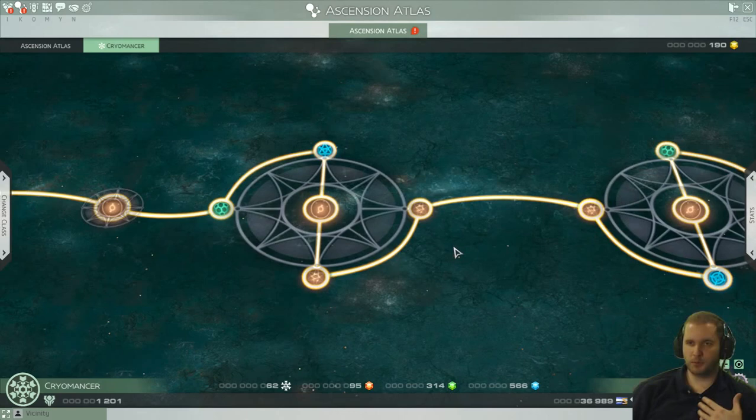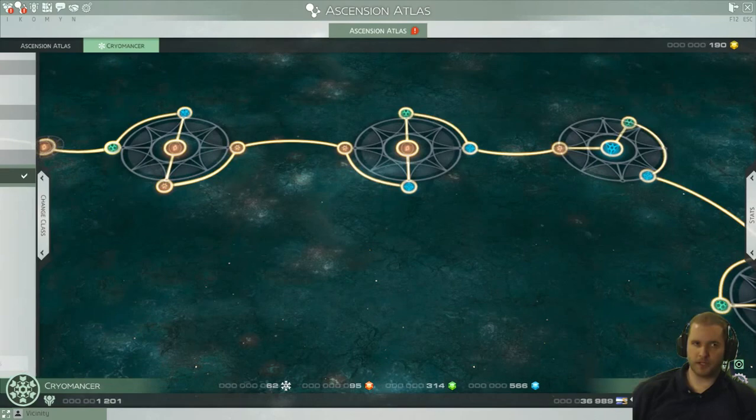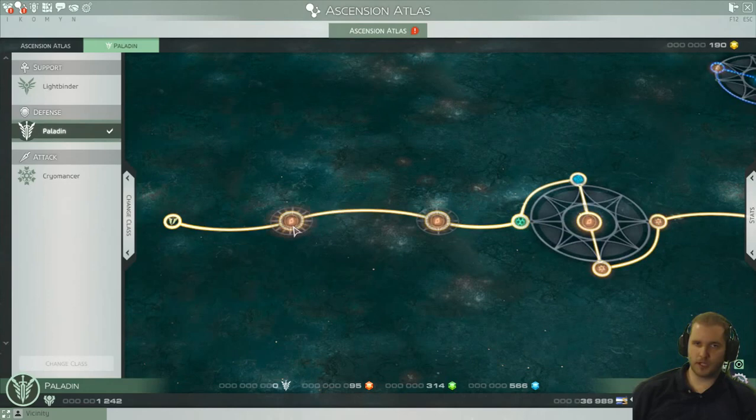You play open world missions, dungeons, and other sorts of content, and you keep progressing down the line. Not only can you put points in Cryomancer, but at any time you can also go to your other trees — you can click this to switch to another class. When I switch, I'm on the Paladin tree, and it's the same kind of thing: you spend the different colored RGB gems — red, green, blue — to unlock skills and minor stat bonuses.